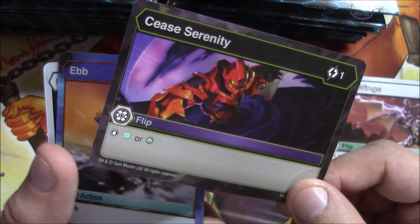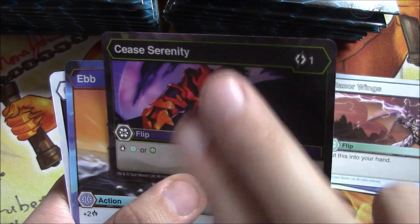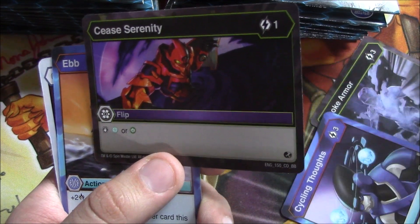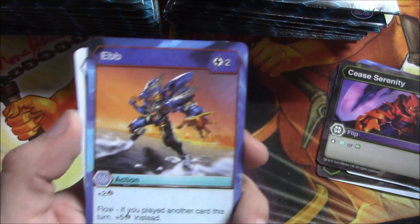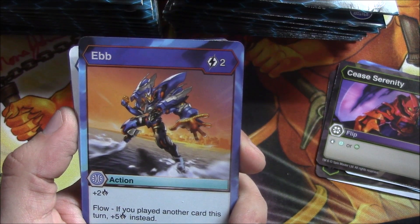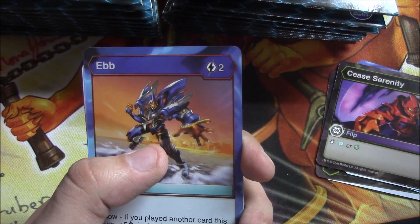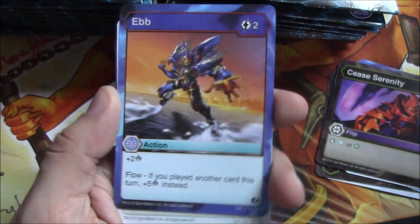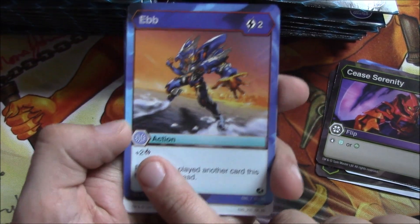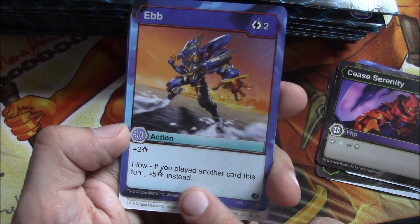Serenity here is a flip card for one energy that stops Haos or Ventus. There are six factions in the game — this is the Darkus faction, this was Haos, Aquas, and then Ventus is green, Pyrus is red. Aurelius is a weird one — it's only in evos, it's golden. It was supposed to originally be earth but now Ventus is kind of nature instead of wind. For example, here's plus two damage on Ebb, and then you have Flow — if you play another card this turn, gain plus five damage instead. That's how many cards you mill from your opponent for damage.